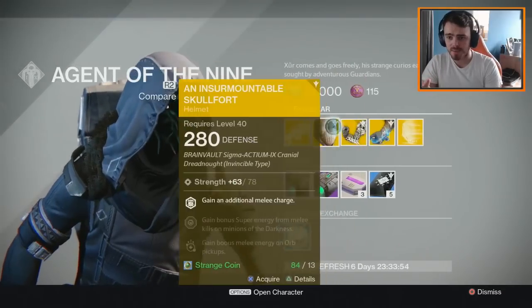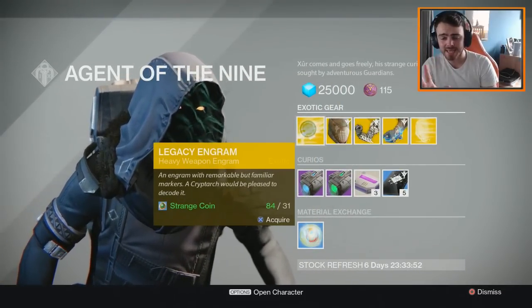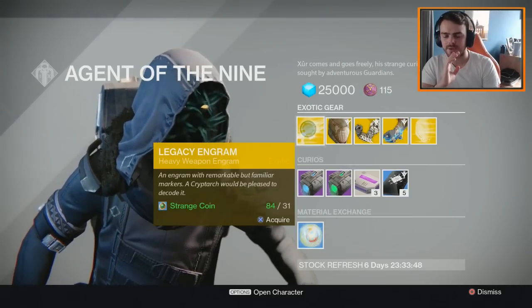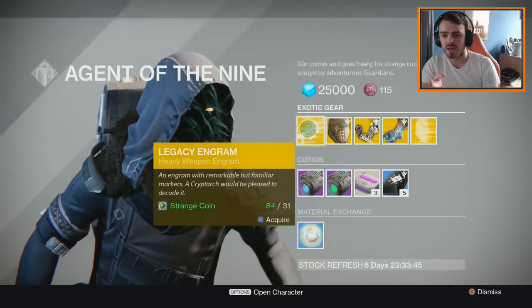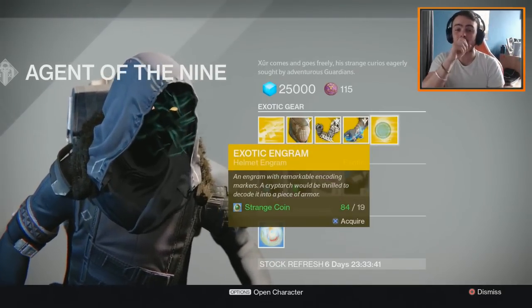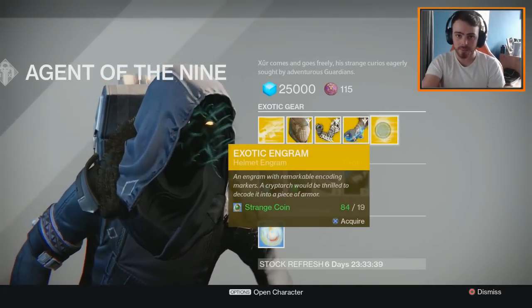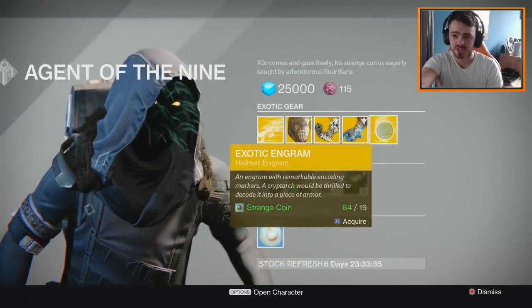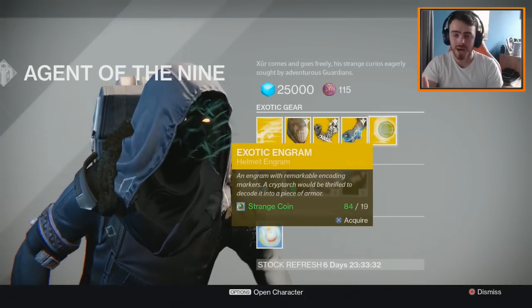We've had a look at all three exotics. We also have a legacy engram which is a heavy weapon engram — I don't know why I have that because I have every exotic I needed. But we also have an exotic helmet engram and a ton of Motes of Light. This is just a Xur video, so we're going to take a look at what these engrams are in just a second.